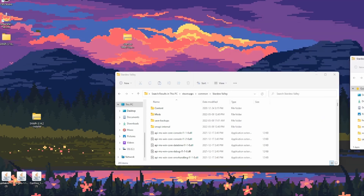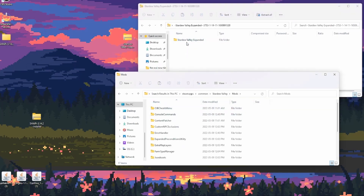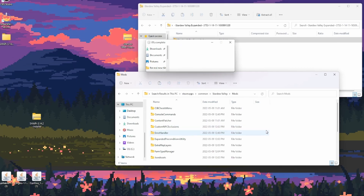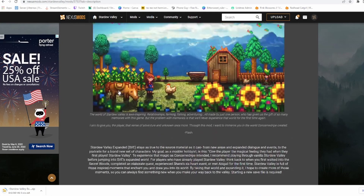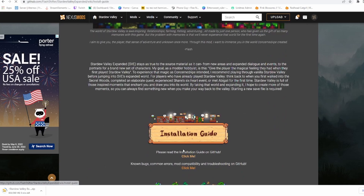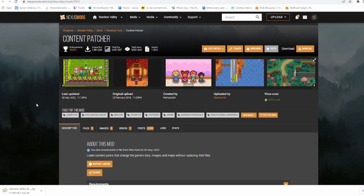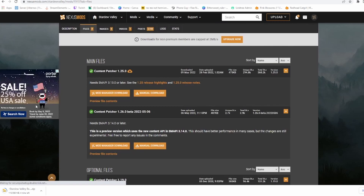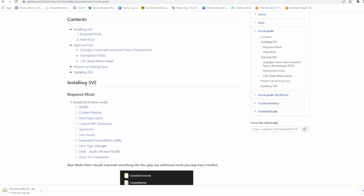Double-tap it, open it, double-click on Mods, and then just drag it in. Now you can see it's right here. But don't forget about all the mods that we still need. To find that again, go to Description and scroll down to 'Install Guide' — right here is all the mods you're going to need. All you need to do is right-click on them, open in a new tab, and here's the download page. Don't forget to go to Files, press Manual Download, and do the exact same thing you just did for Stardew Expanded for all of these.